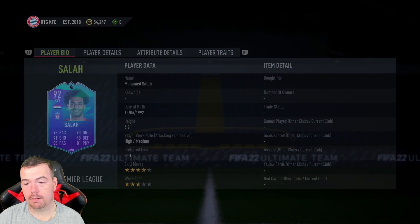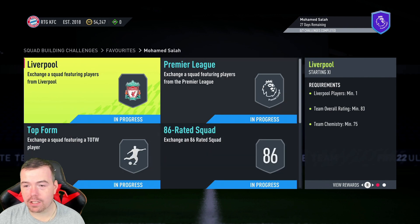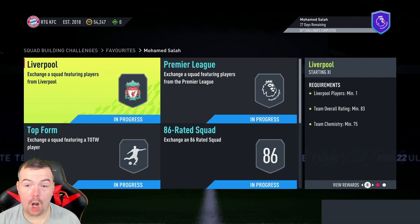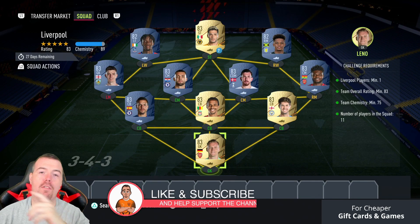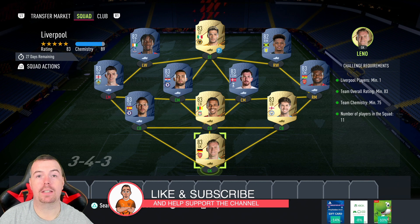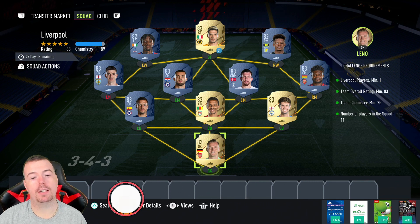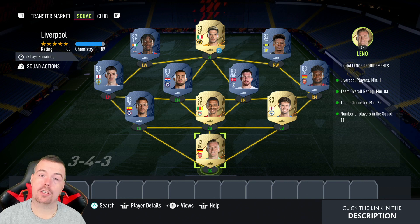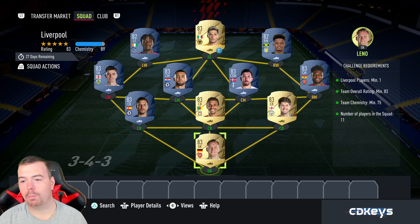This card is absolutely disgusting and it's not that expensive — he's so cheap compared to Ronaldo, it's unbelievable. Only seven SBCs to do, which is kind of mad. This SBC is out for a month, so these are Footbin prices at the time of doing this SBC. Bids and snipes will always be cheaper, and don't forget prices do fluctuate.